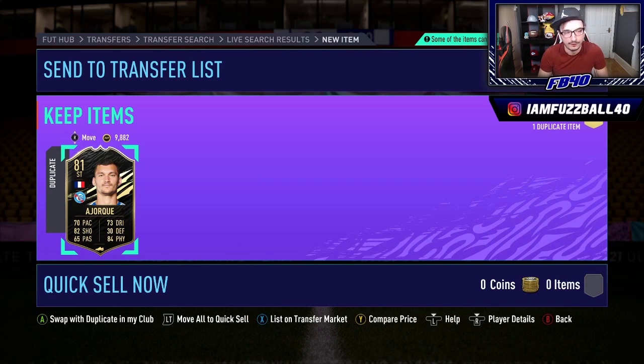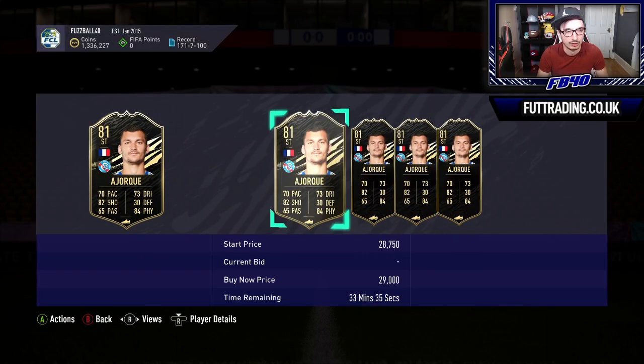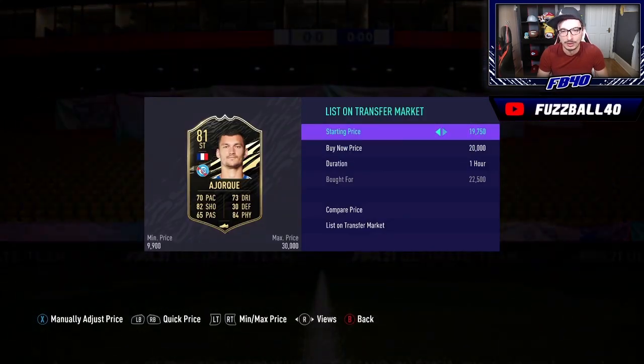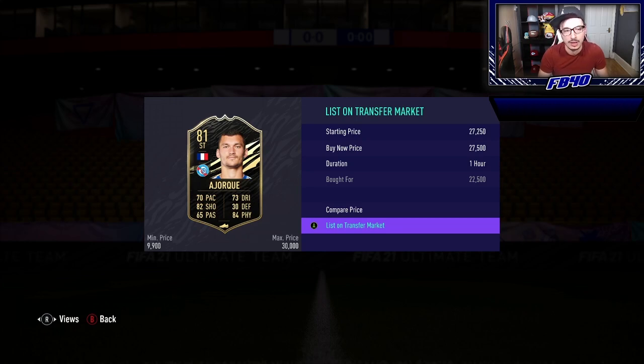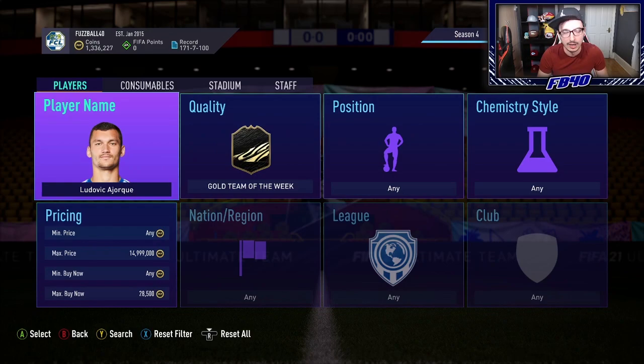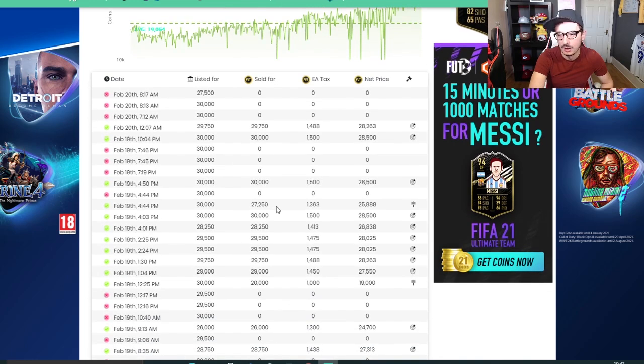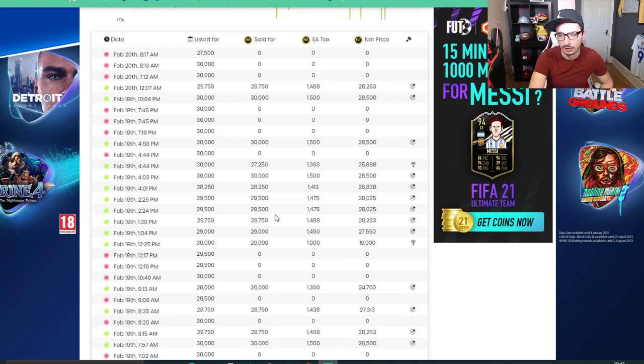Here's the first example: Ludovic Yorke with an 84-rated card, about 30,000 coins on the market right now. The cheapest is 27,500. I've just picked this card up for 22,500. I'm going to list him at 27,500, matching the cheapest on the market. Looking at his market sales history, one sold at midnight for 29,000, one at 10am for 30,000, and a lot of sales at 29,000 to 30,000 throughout yesterday. That gives me confidence this card will sell. With this method you don't really need to snipe that often.